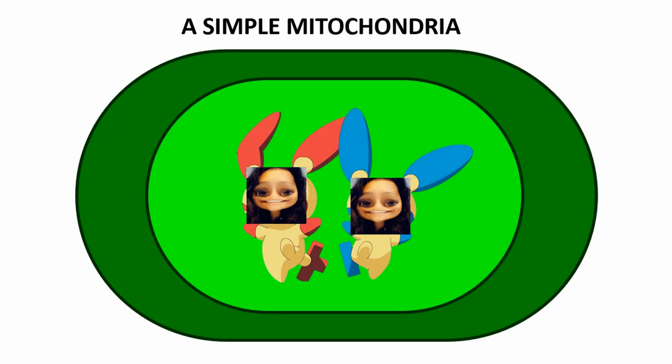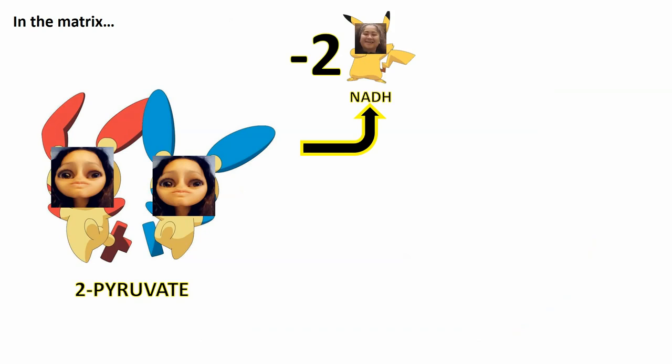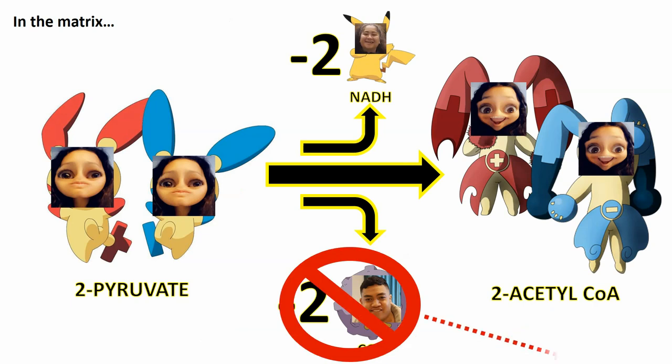You have entered the matrix. After all that battle, 2 pyruvate still needs to get better to battle cellular respiration. It gives up 2 NADH and 2 CO2 and evolves into acetyl-CoA. CO2 is useless and gets thrown out of the mitochondria.